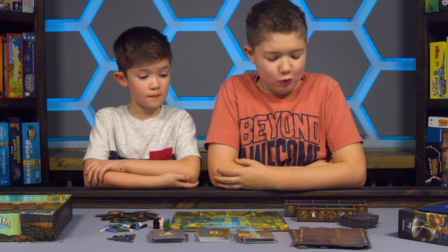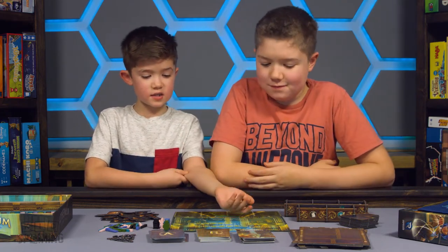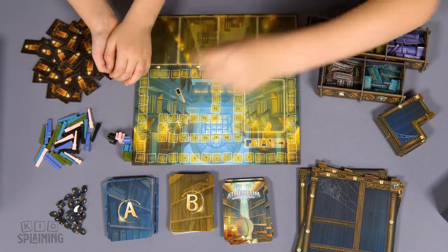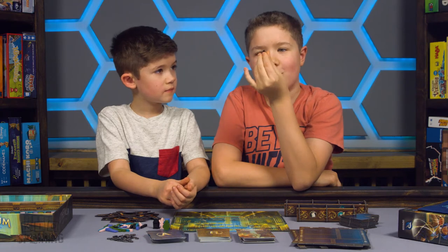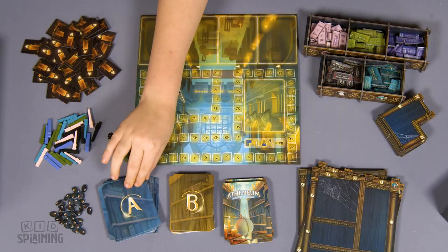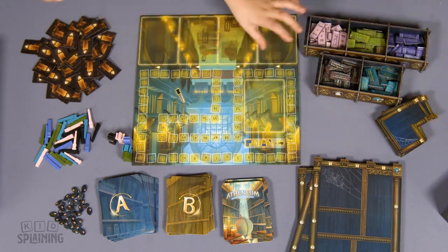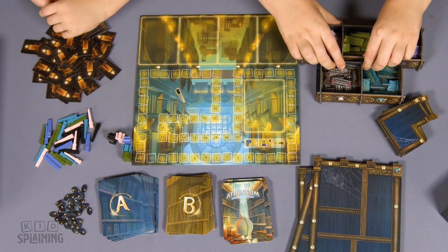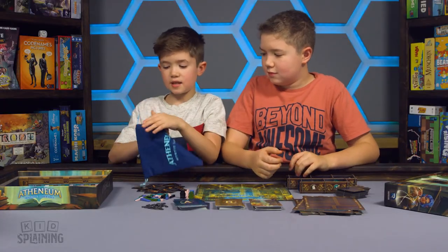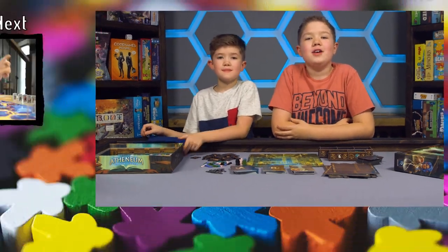So this is Athenium Mystic Library. It looks really cool and it looks kind of like my type of game because I really like books. And there is a board, a bunch of tiles that are bonus tiles, wands, student pawns, spiders. There are also A study cards, B study cards, objective cards, and shelf pieces. And the library carts, then a bag that says Athenium Mystic Library. And it looks so cool. I can't wait to learn how to play so we can come back and teach you.